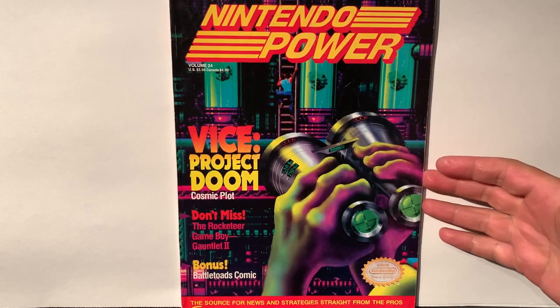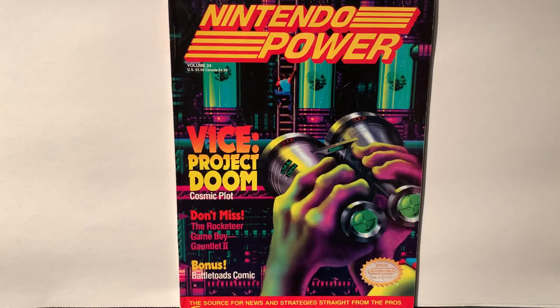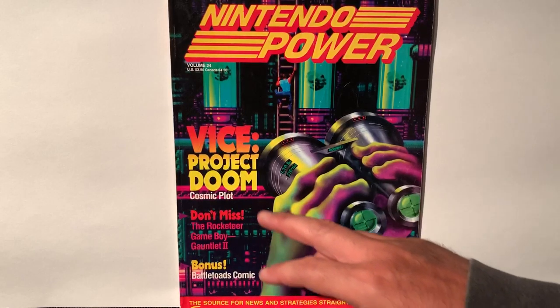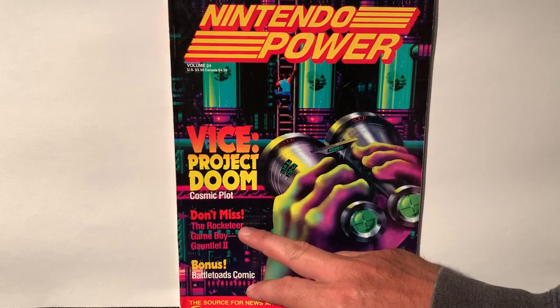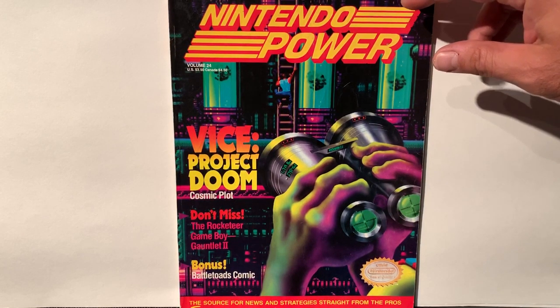It's been a number of years since I've gone through this issue, so I thought I would just go through it with you guys at the same time so I could be surprised as well. On the cover, the main game for this particular issue is going to be Vice Project Doom. There's also other features talking about Rocketeer, Gauntlet 2 for the Game Boy, there's a Battletoads comic, and much more.